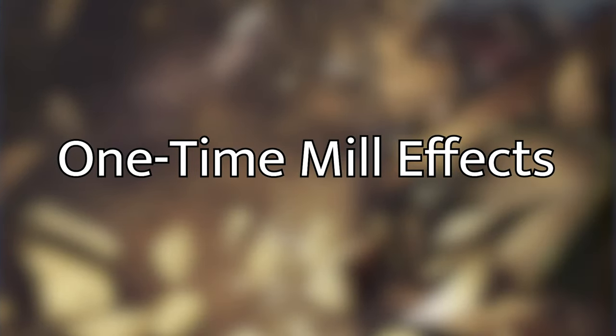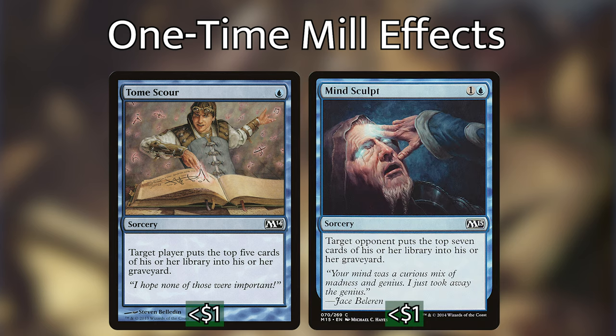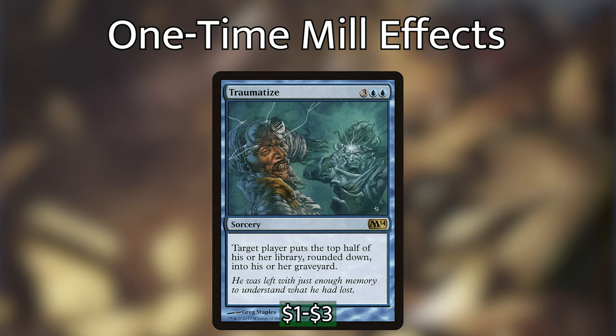Now let's get into the one-off mill effects. We've got Tome Scour, which for one blue mana makes target player mill the top five cards of their library — so with Bruvac out, we spend one blue mana to mill somebody for ten. We then have Mind Sculpt: for one and a blue, target opponent mills seven, so with Bruvac out they're milling fourteen. I look at both of these as flex cards — if you need an extra board wipe, removal, or counterspell, these are good candidates to take out.